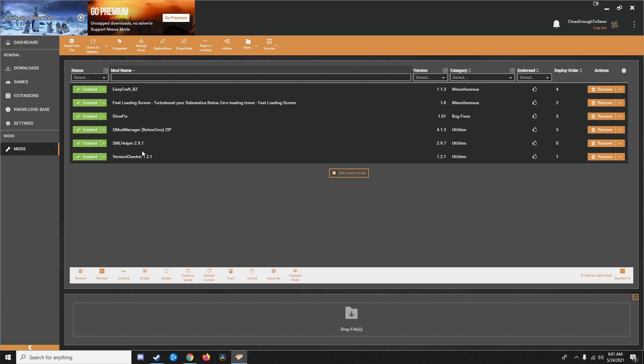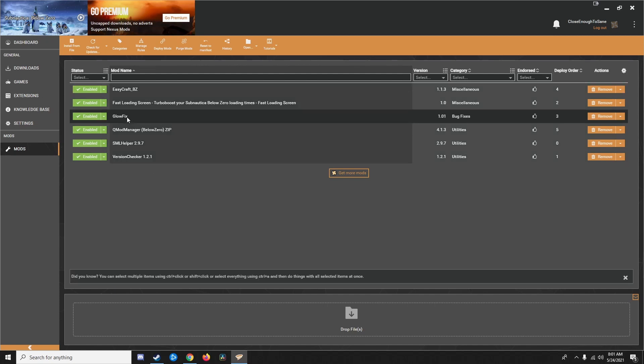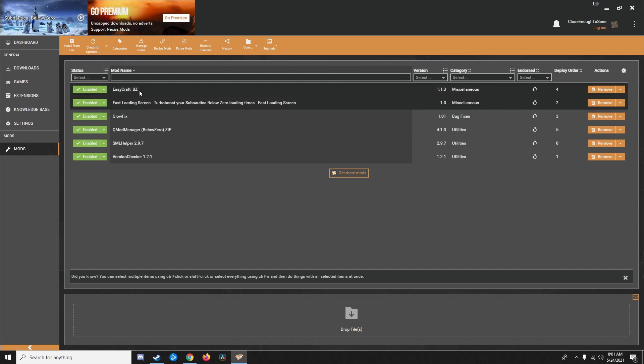So please, help yourself out. Go install mods if you're on PC. Particularly install Glowfix so you don't lose your mind, and EasyCraft so you can stop messing around with lockers — it takes up way too much of the game, your life is worth more than this. Anyways, this has been Ryan the Coherent, and I hope you liked the video. If you did, please consider commenting, liking, subscribing — all that YouTube jazz. It really helps the channel grow. I'll see you around.